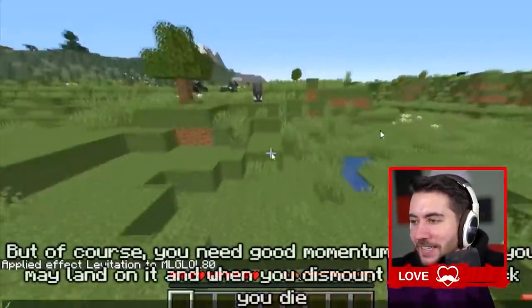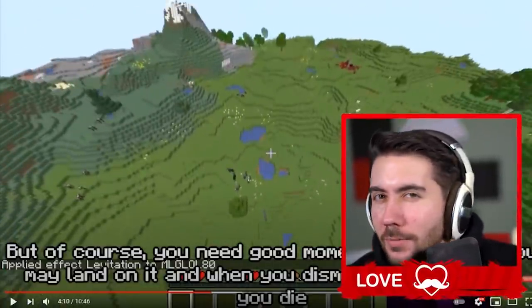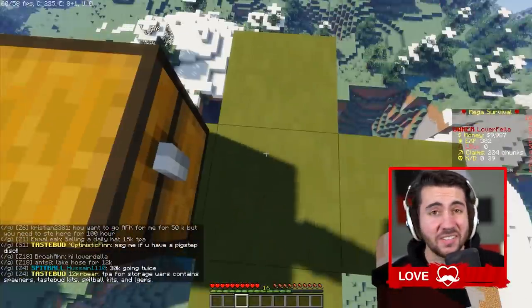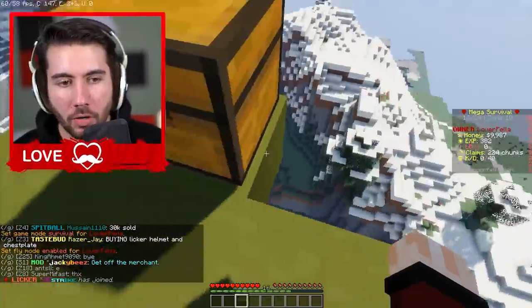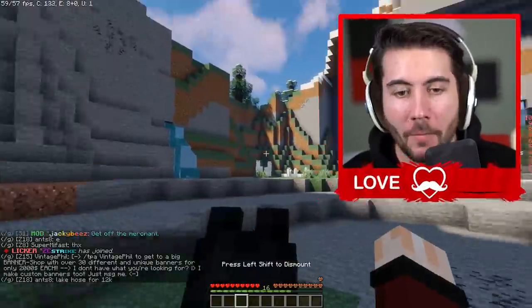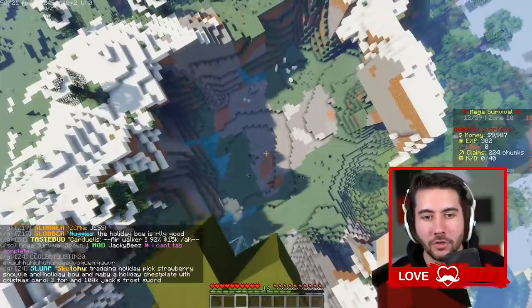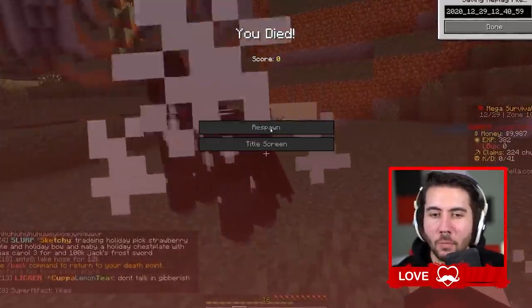Y'all have seen Dream do the horse clutch — how hard is it really to do? We're about to find out. Is it easier than the water or the cobweb? Let's find out. Horse clutch coming up. I'm just going to pick one. 0 for 1 to start off — that's not a great look. I wasn't even near a horse and I still didn't get it. You just got to randomly jump and then hope. You've got such a tight window on that.